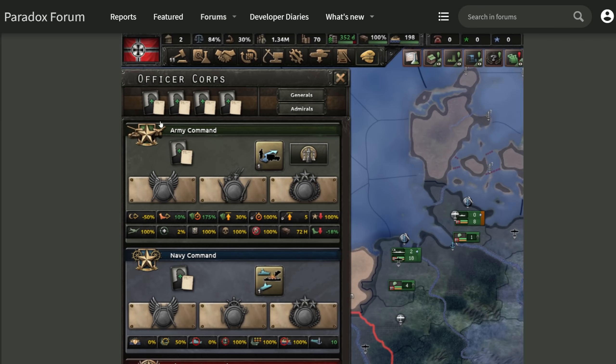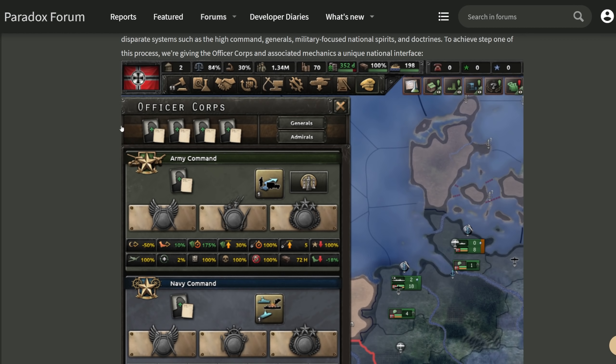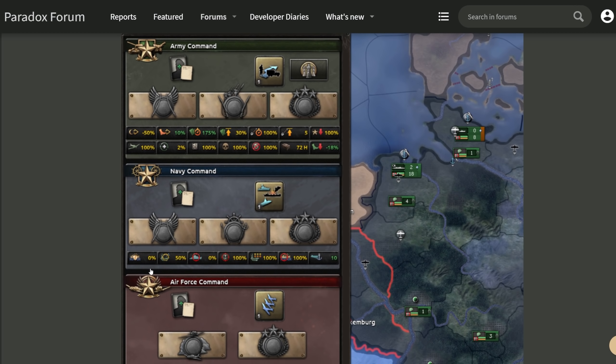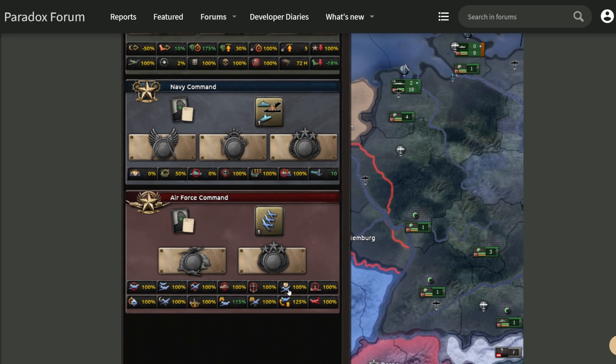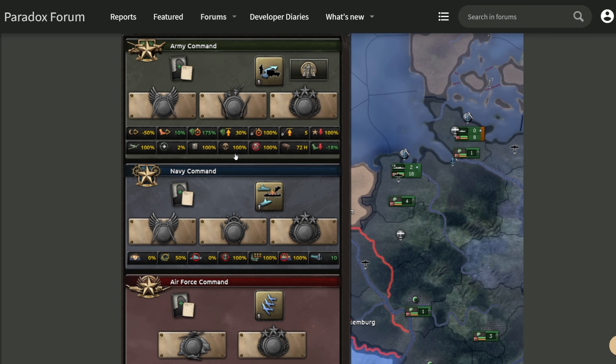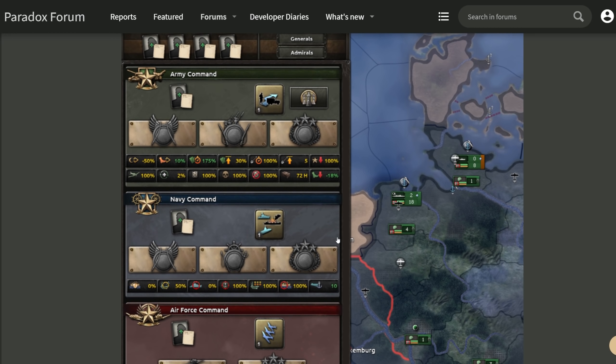The 'hat' is where your officer corps will be residing. It looks like the top slots up here are what used to be your advisors or theorists, and this is where you'll pick them from now on — they are removing those from the current political window. The branches below are where your specialists will be: Air Force Command, Navy Command, and Army Command. This is also where you'll see all your buffs, a nice overview of how your country's military is performing. And those look like doctrine buttons — this is where we'll do our doctrine research moving forward. All of this is work in progress, so none of it is final, but I like the way they're going with this.